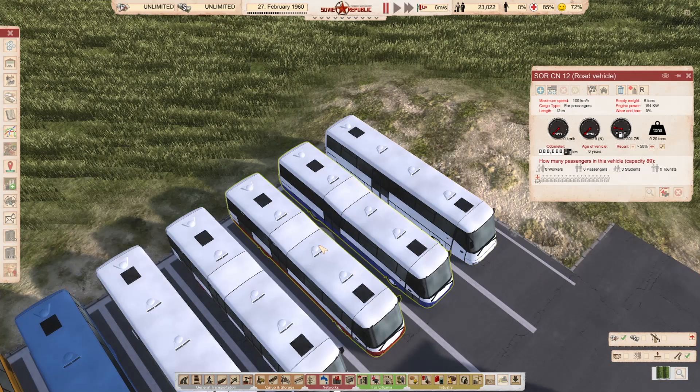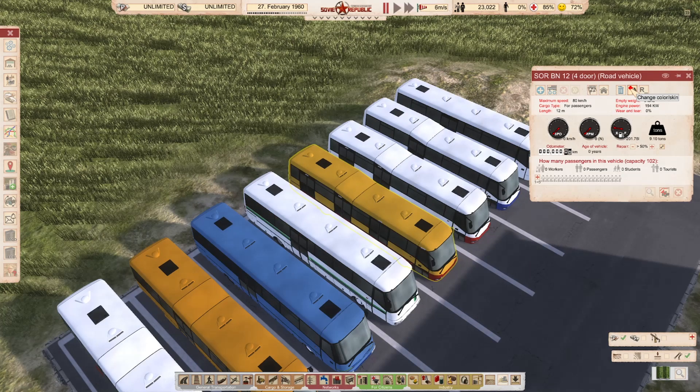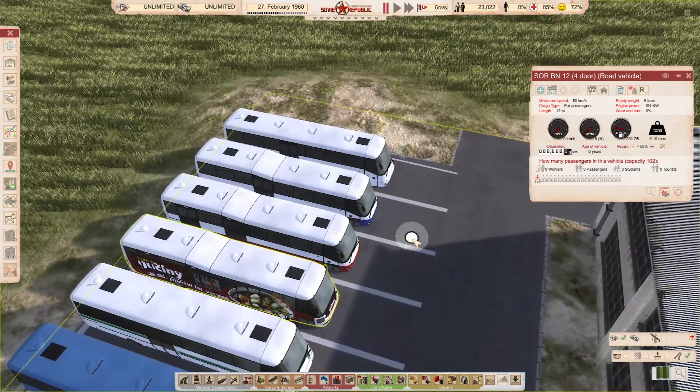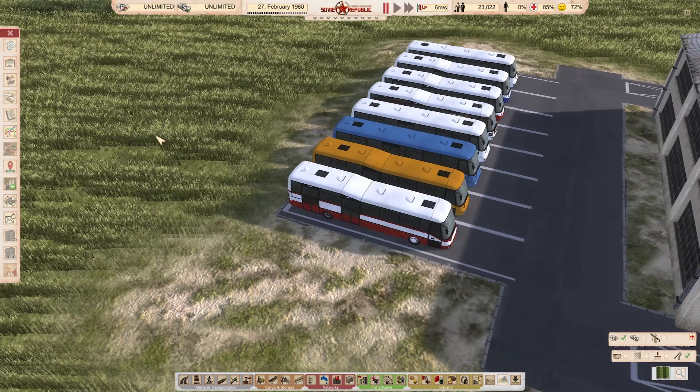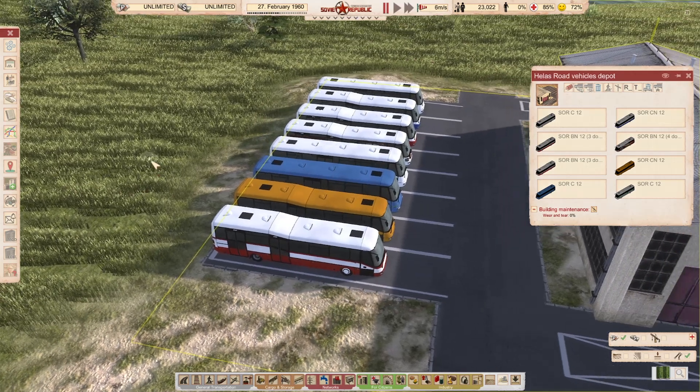The capacities are 87, 89, 95, and 102 people. Then you have different color schemes. There's a Warsaw public transport color — yellow and red — and some with Czech advertisements. The price tag: Ikarus is 5,000 rubles, the Czechoslovakian buses are 5,300 and 7,000 rubles. Comparing with a similar truck from the same time period at 6,800, so a little bit more expensive. Quite realistic — definitely a keeper for me. Link in the description.